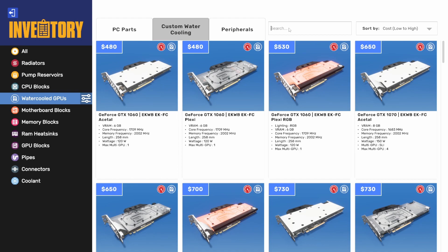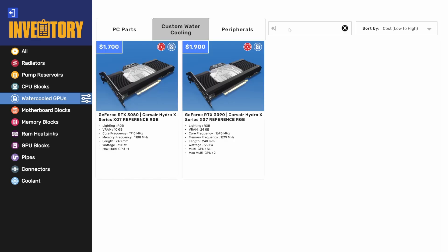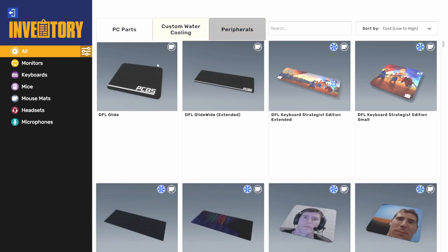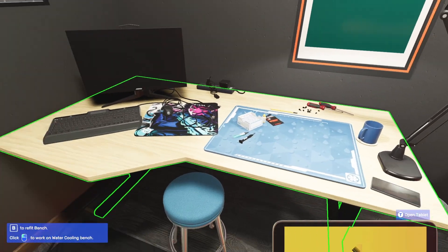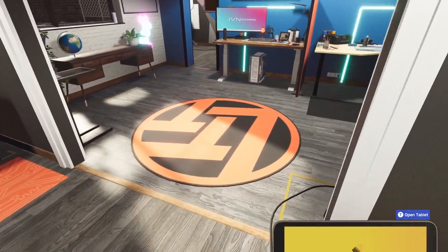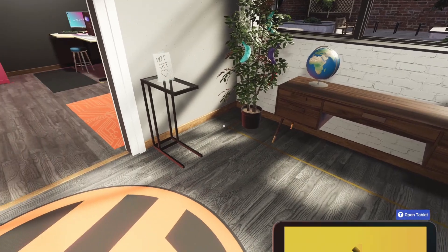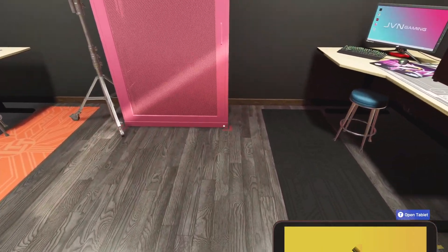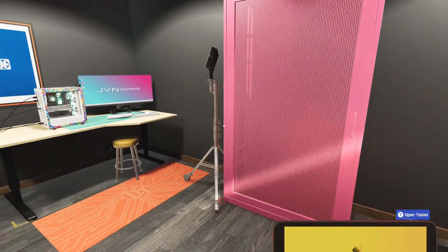We also got some water block support for the 6800 since that's now actually in the game. We got some new blocks from EK and Corsair — there's one for the RTX 4090 from Corsair, a 7900 XTX block, and then EK stuff to support the new 6800 and 6900s that got brought from PC Building Simulator 1 to PC Building Simulator 2.